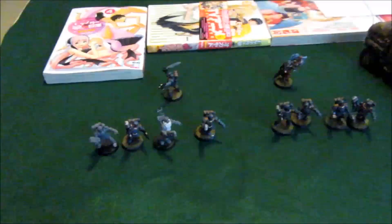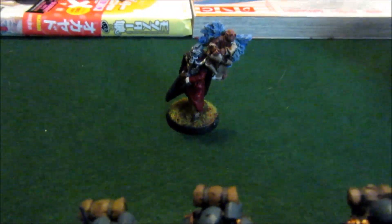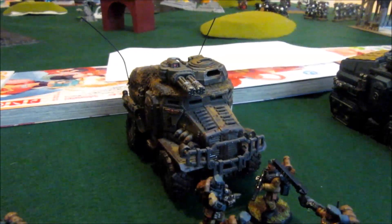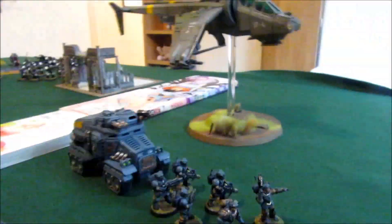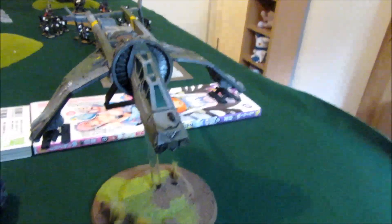Now we move on to the Scions. This is a thousand points of Scions. We have a command squad with all plasma guns, and a Tempestus Prime with just a command rod. Four more plasma gunners. My Warlord with a command rod and the Laurels of Command. First we have a nine-man squad with a Vox Caster, plasma pistol, and hotshot lasguns, plus a Taurox Prime. Then a ten-man squad with a Vox Caster — this one has the bolt pistol, that one has the plasma pistol. A second Taurox Prime with Storm Bolter, Gatling cannon, and volley guns. Then another small squad with two meltaguns, six guys, Vox Caster, plasma pistol, and another Taurox Prime. And we have a Vulture — my Forge World model. The doctrine I'm taking is Stormtroopers, so I'll be fishing for sixes.